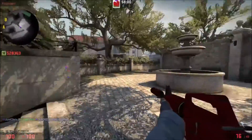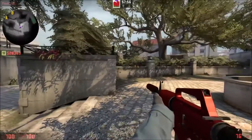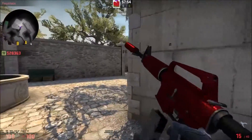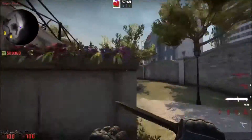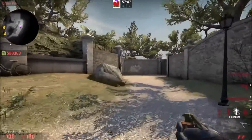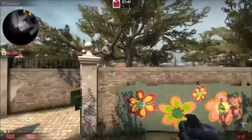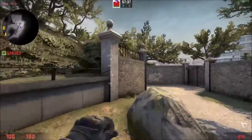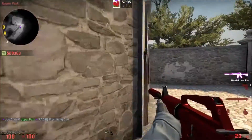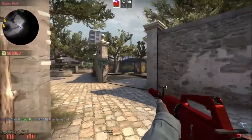Make sure the left side is clear from the fountain before you peek into the right. When you're peeking in towards the right, you're also going to have the help from a player from long. Your long player will push through and can throw a flash as well, but he needs to be careful not to team flash. The height of the wall is a good mark — jump and have the flash fall below that wall so your teammate pushing up won't get flashed.